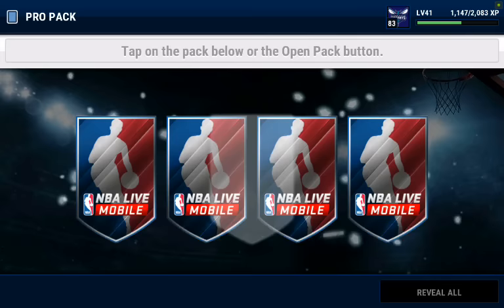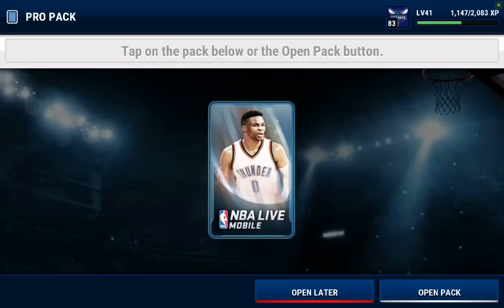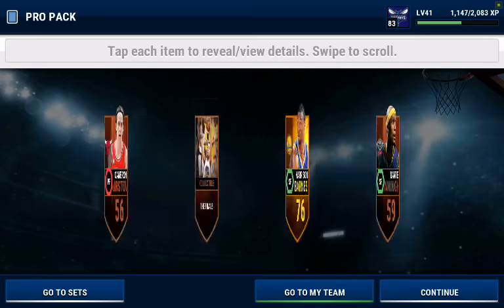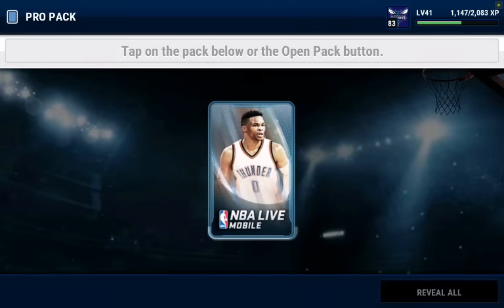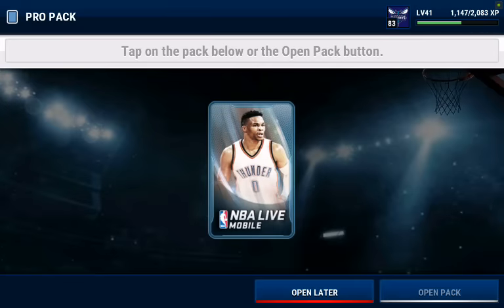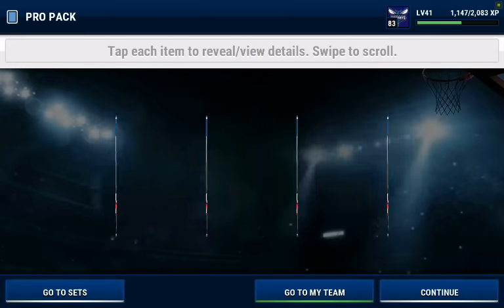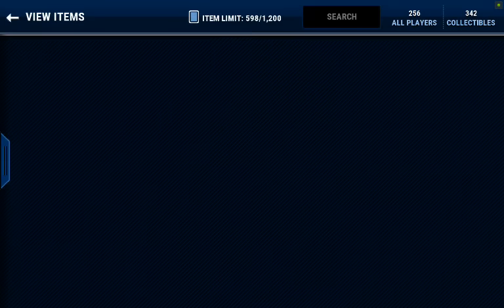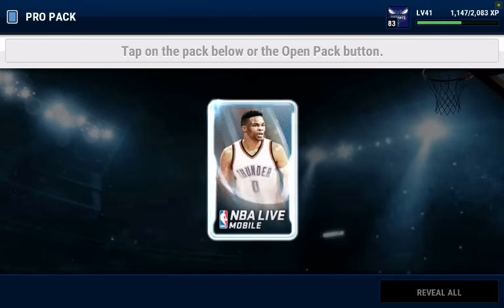I did add those Westbrook cards to my lineup that I pulled the other day, and that did help. He's actually very solid in gameplay — he has a really good mid-range jumper, which is very helpful especially since they decreased the odds of three-pointers significantly. So he's been pretty beastly for me; he usually scores most of my points because I just do a step-back mid-range jumper and he hits it almost every time. We get some terrible pack luck right there, so I'm going to go and buy pro packs until I pull an elite.